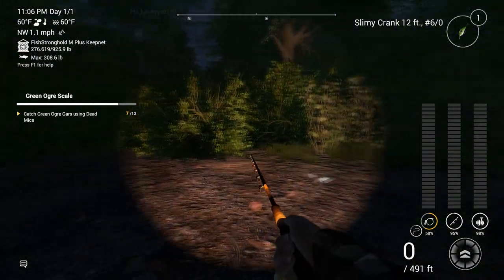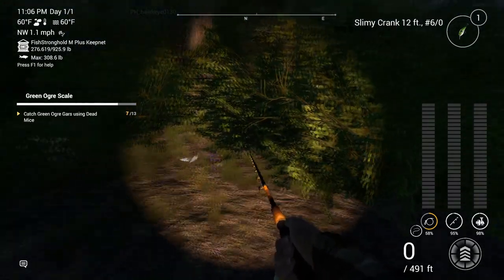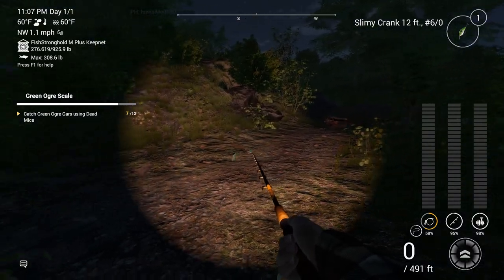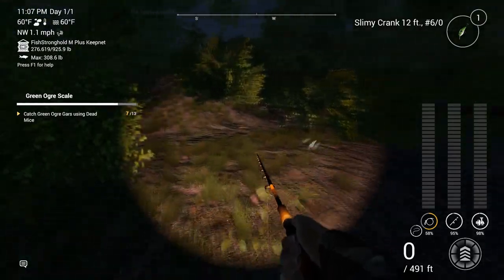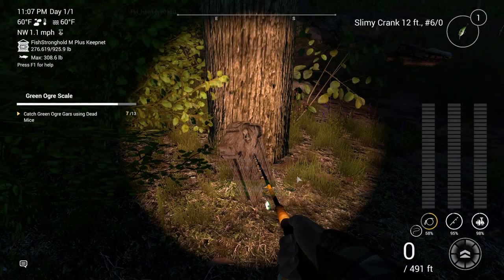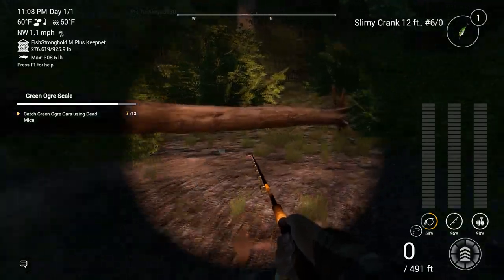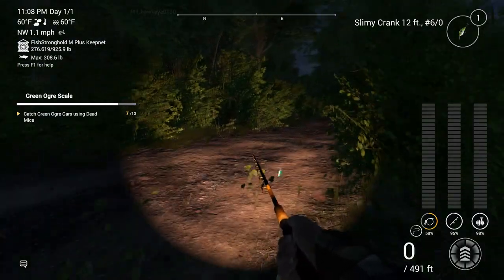We are heading over to that location. I wanted to check to see if these tombstones were going to produce any stuff this time. We've got a Hawk Claw. We already have those, but that's actually good because that's going to increase our chances even more.